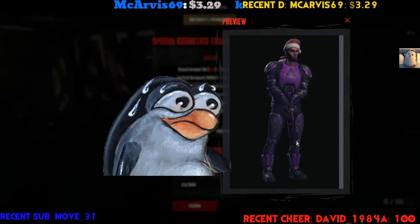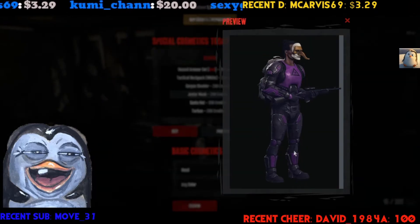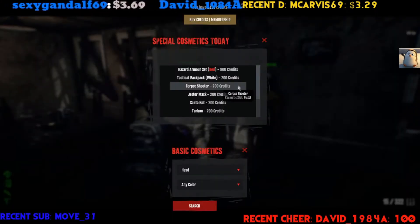Oh, Corpse Shooter — you know, just kind of angle it right there. And the interesting thing about the Jester mask is that if you get a female character, she has those little extra things at the top.